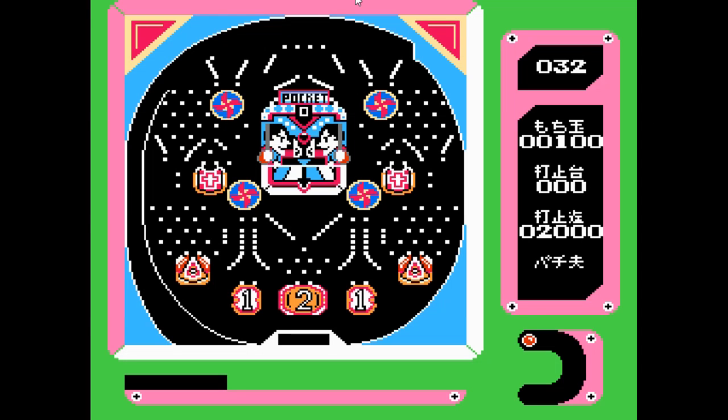We're gonna set the launch strength about midway and hold the button to keep launching balls. I'm shooting to try to get them into those ten kugi — the uppermost nails. But nothing's really happening; it keeps going down to that one scoring slot and bouncing to the right, straight off the guide. This doesn't bode well.